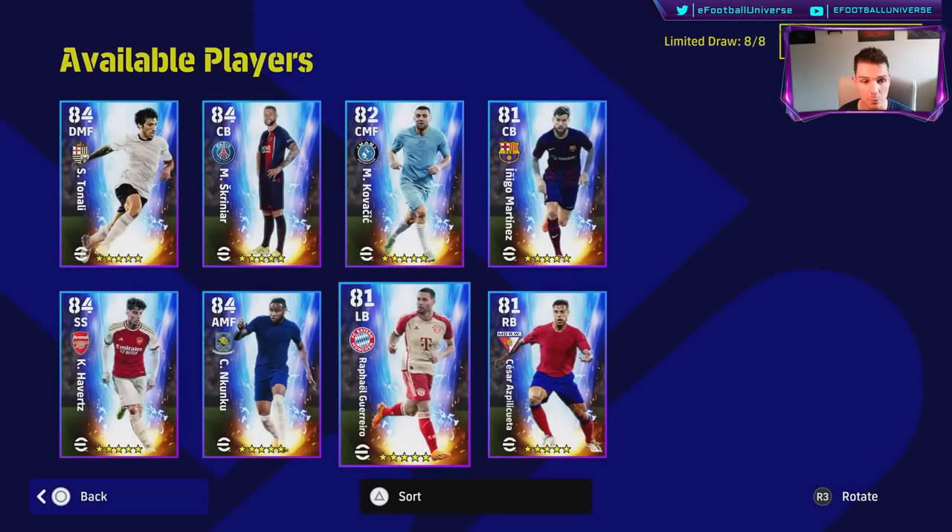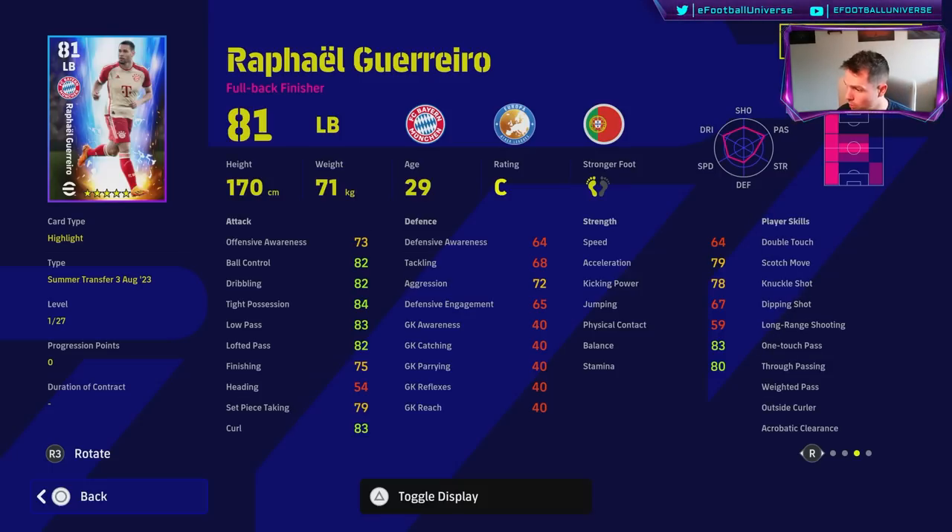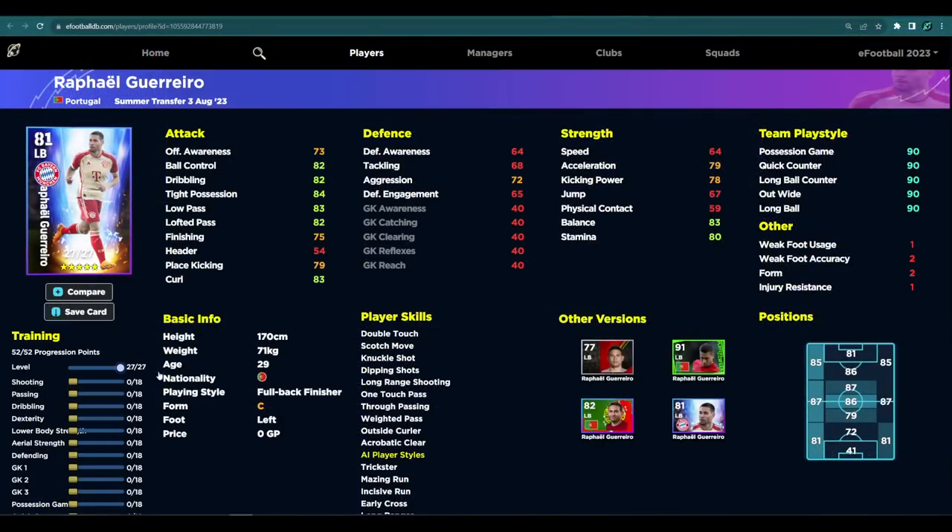Last but not least, one of the hidden gems of the game from early inception — this guy's a left back but if anyone's watched me play with Alex Grimaldo, he's an absolutely insane wingback. Even though he has standard form — which is a bit of a change, as we did have a Player of the Week version with Unwavering Form — he does have One Touch Pass, Double Touch, Weighted Pass, Outside Curler, True Passing, Early Crosser, and Long Ranger. You can get a lot out of this card with 27 levels. His Dribbling is really high straight off the rip — 88 in multiple dribbling stats — and then with Acceleration you can get 88 and 92 Balance with 82 Offensive Awareness.